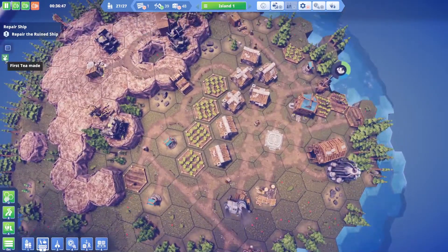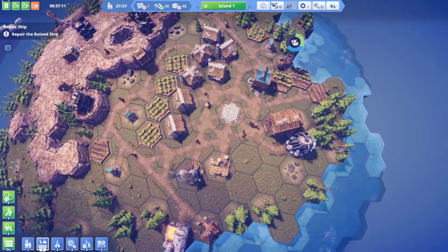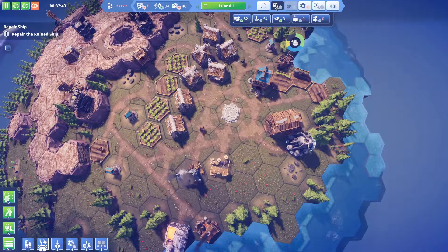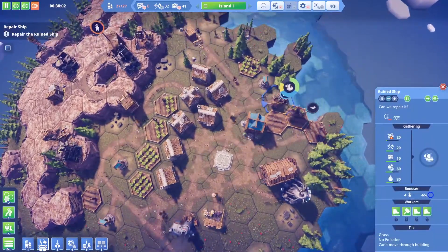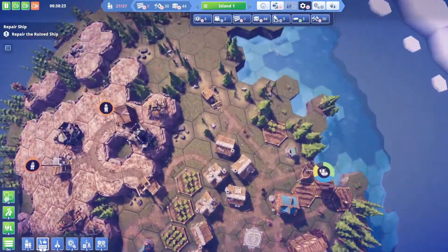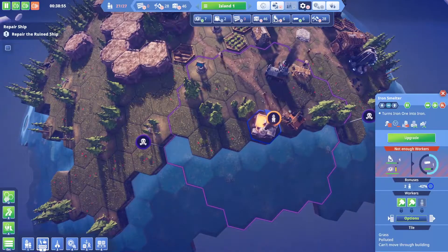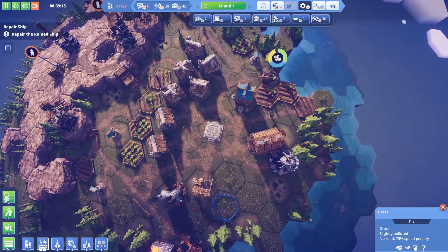Why are you sad? You're getting tea and vegetables, be happy! We're missing wood but we're gathering it — it's just a slow process. There aren't enough workers because they're all trying to build the ship, that's probably why. We'll be fine once the ship is done and everything should be manned at that point.